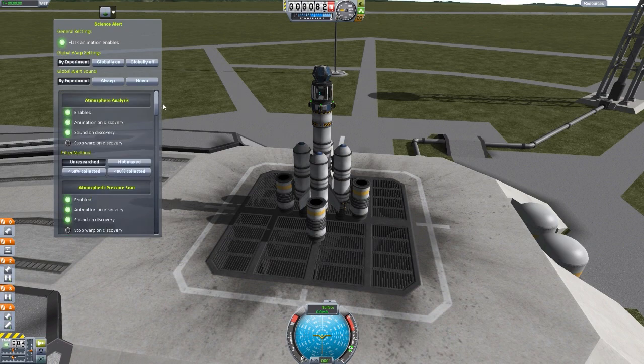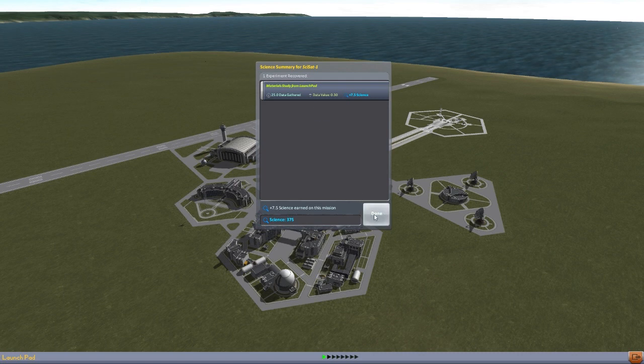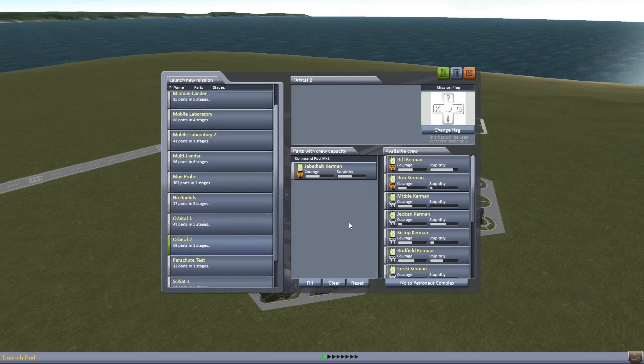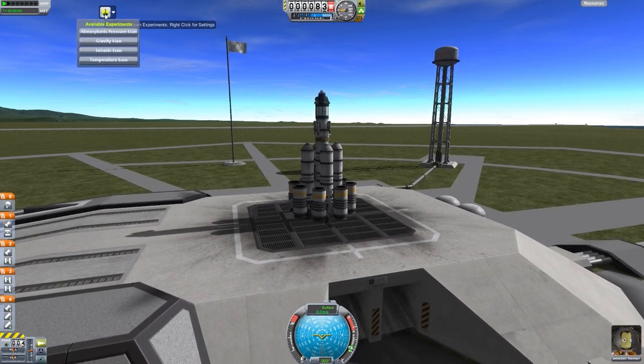It gives you a bit of control that you just don't normally have in the game, which is wonderful. Now if we back out to the space center and load up another craft — clear the launch pad and collect the 7.5 science earned on that mission — and go to Orbital 2 with good old Jeb, let's launch that. I've loaded this baby up with a lot more science, a lot of which I don't believe I have recorded yet on the launch pad, so we should get another bloop — and there we go, the lovely animation.